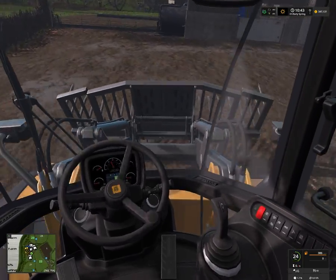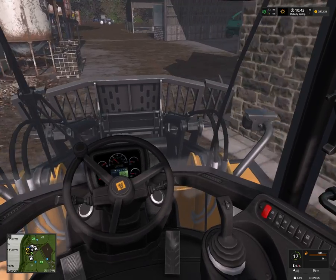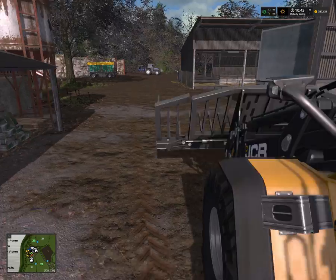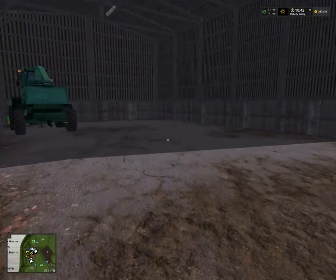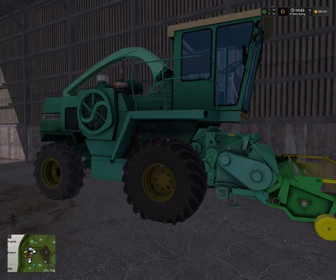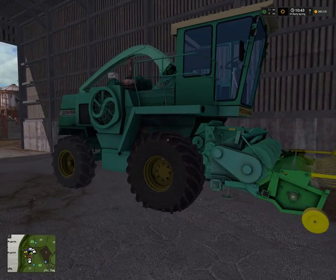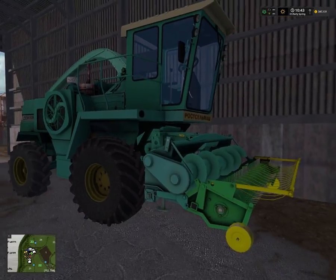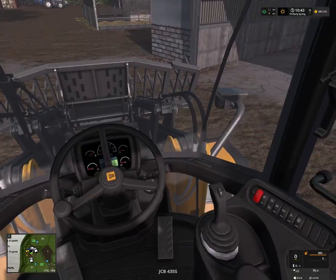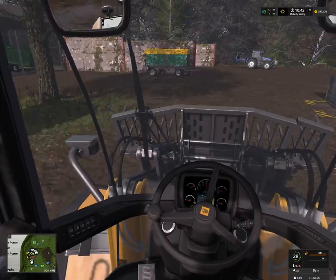We need a lot of cows because in real life they have like 200 cows and are trying to get up to 300. I couldn't find an old forage, so I went with a forage grit — it's not the exact one, it's an older style which is similar to what they have. So I decided to go with that, just in case you're wondering.